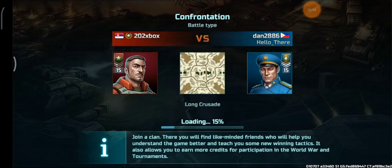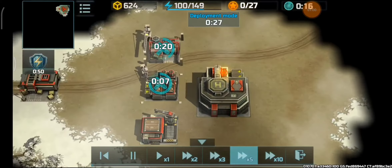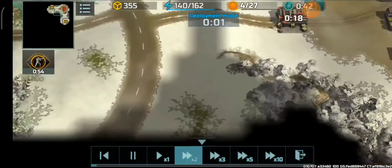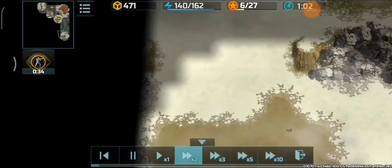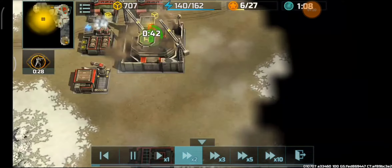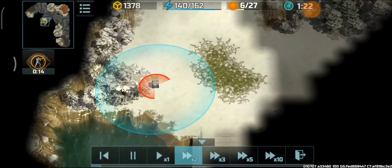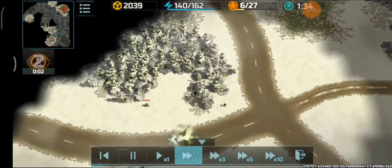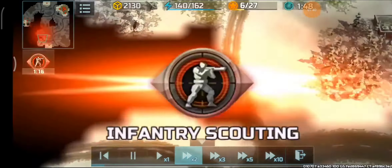The battle starts and the map of choice is the Long Crusade. BTE starts off with an emergency measure boost and barracks — two barracks — gold scouting to get those containers. Nothing weird so far, they're just collecting containers at the start, nicely done. He's collecting containers nice and neatly, upgrading HQ2, and getting the container in the middle of the map. He almost got 60 to 70 percent of all containers on this map.